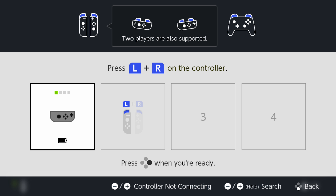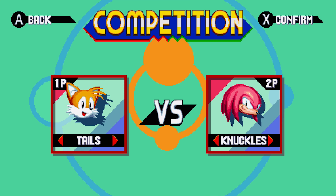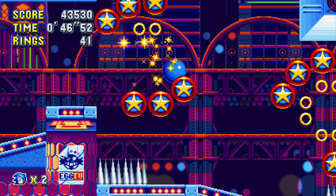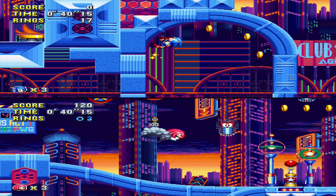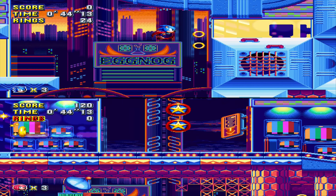You can play through Mania mode with Sonic and Tails, Sonic alone, Tails alone, or Knuckles. If you want to play with Sonic and Tails, Player 2 can take control of Tails, and as I've been corrected in my previous video about this game, you can just use the Joy-Cons between Player 1 and Player 2. So again, the Switch version is the best version of the game.